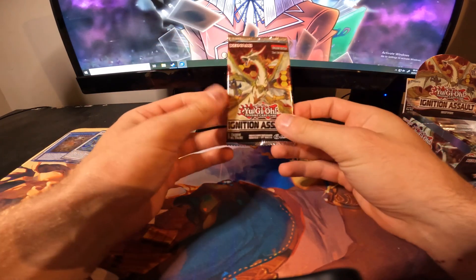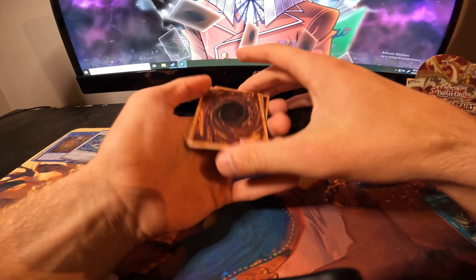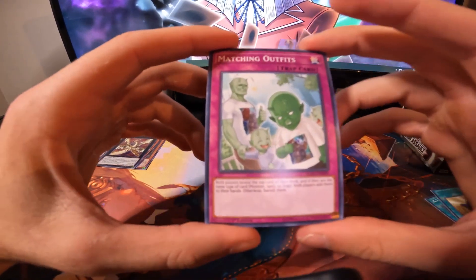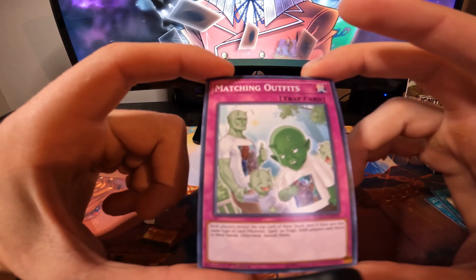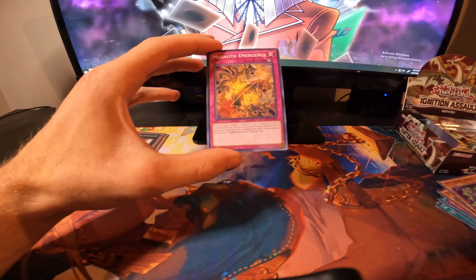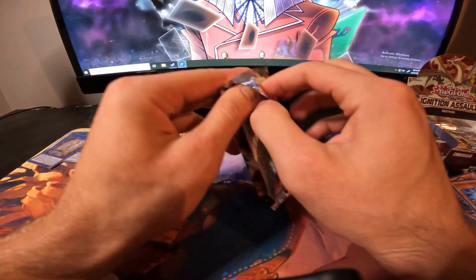Now I just need a secret to round out this set. Going one, two, three, four. Matching outfits - love those little goblin t-shirts with Yu-Gi-Oh artwork. Winds of Mischief, Trans Cicada, @Ignister, Megalith Dropper, Guard Ghost, another Megalith card. Plenty of packs left - probably a little past halfway. I get to open packs and make videos, so this is a win-win for me.